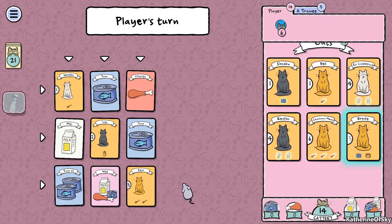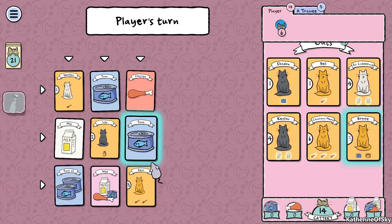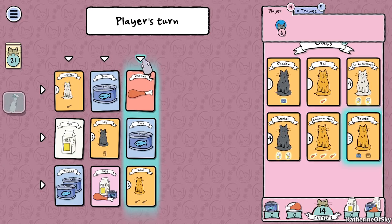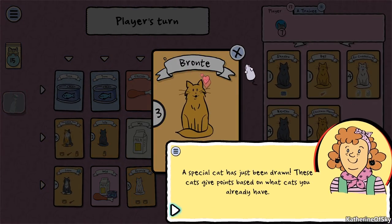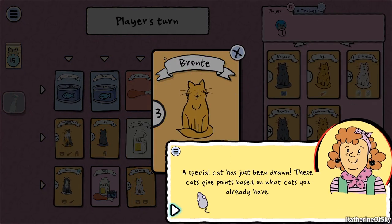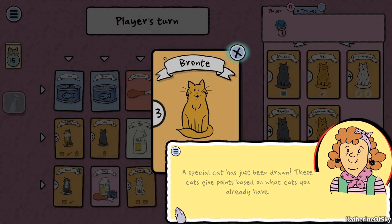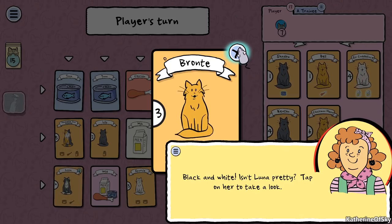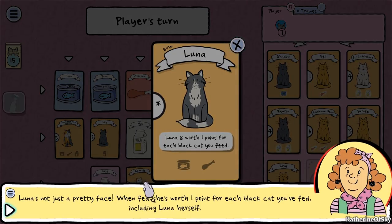We have one wild food. Zeus will give us the most points - we can get a chicken here and a tuna. A special cat has just been drawn. These cats give points based on what cats you already have. Black and white Luna is pretty - tap on her to take a look.